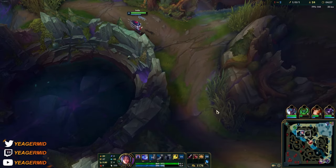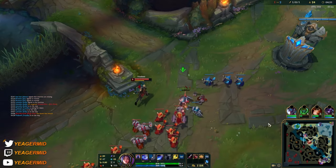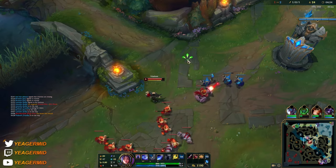I saw an opportunity and I decided to roam. That's something you can do when you're playing against scaling champs like Vladimir, because they don't have any pressure early on.